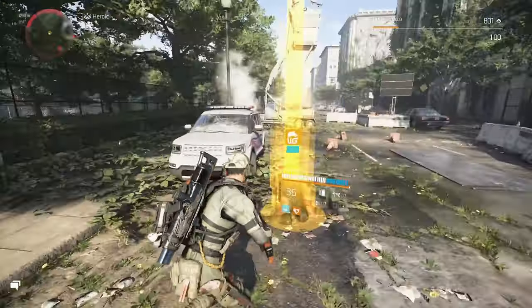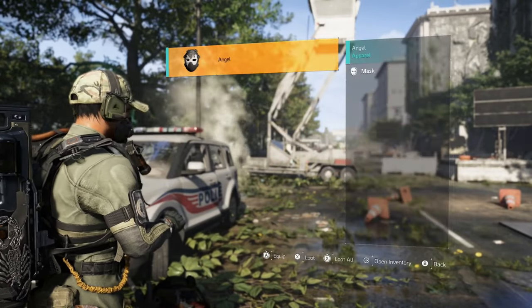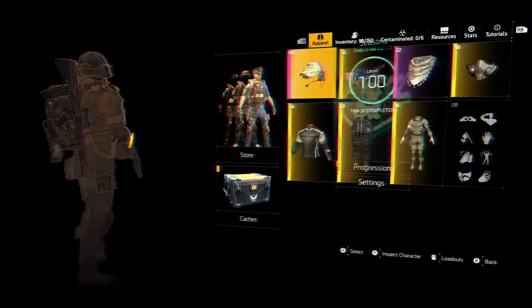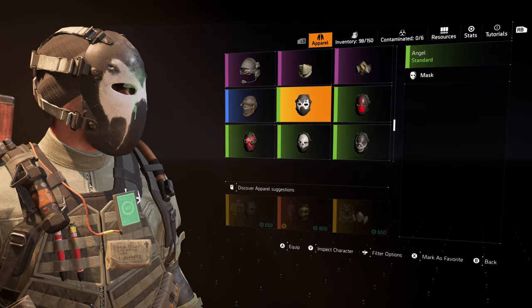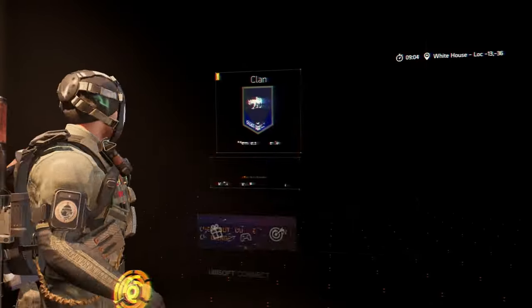Once you finish the hunter off, go over here and collect your mask — it's that simple. Deconstruct it, collect it, and then go to your inventory, go to Apparel, tab down, and you should see it right here. We have the Angel mask — let's inspect our character.